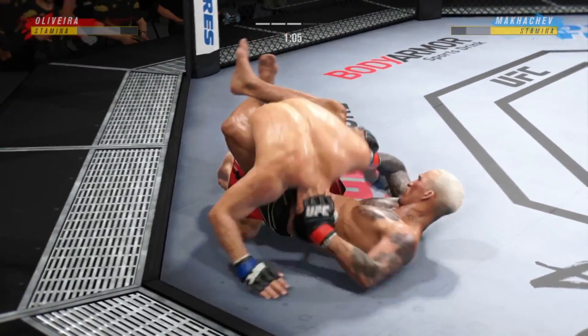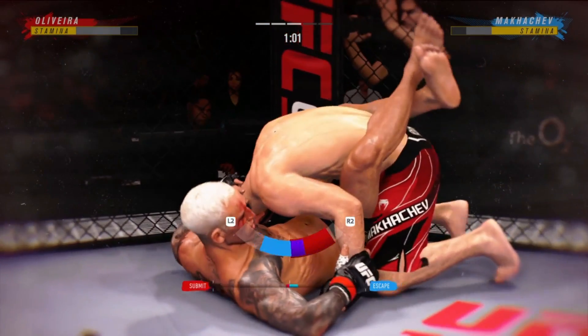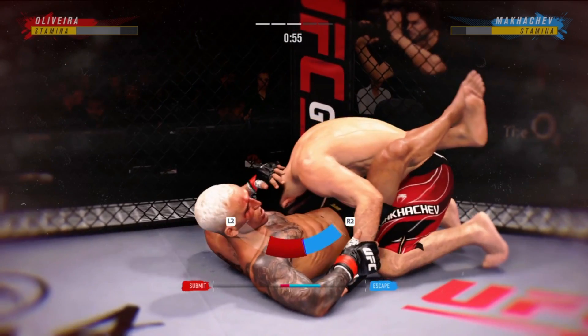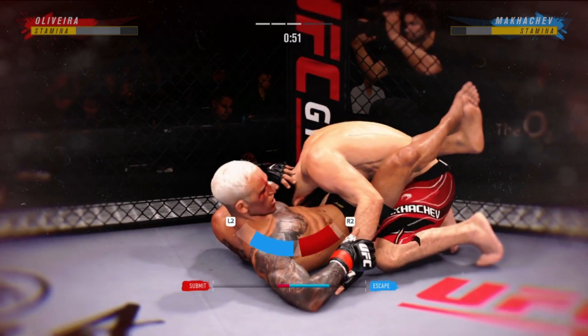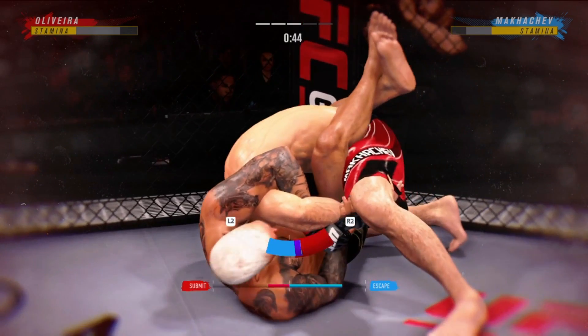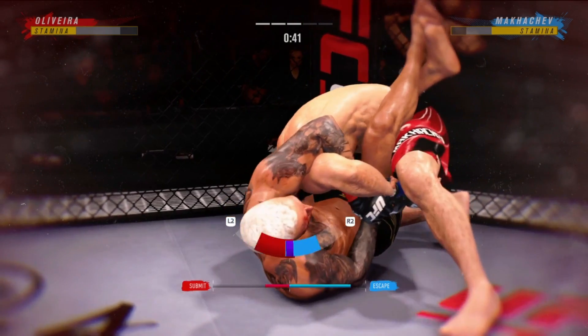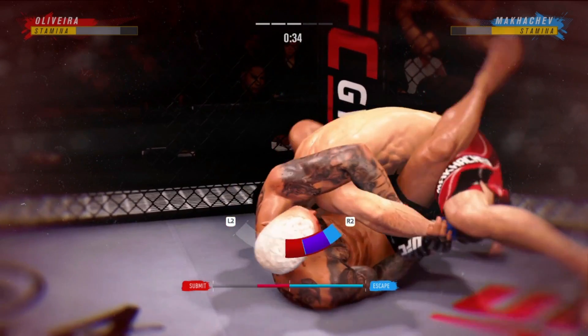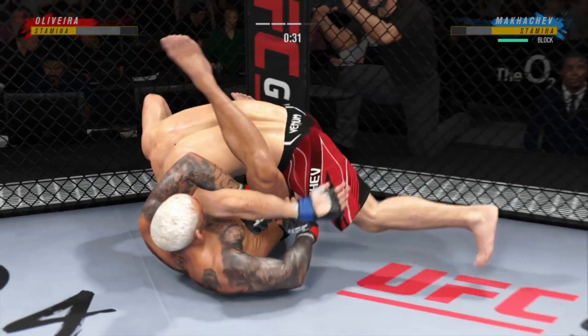Closed guard now. Trying to hip escape — he's just trying to move out of this position at the bottom. The kimura is not the arm; it's the shoulder pressure that usually makes you tap. Now trying to isolate an arm — he's using the kimura.